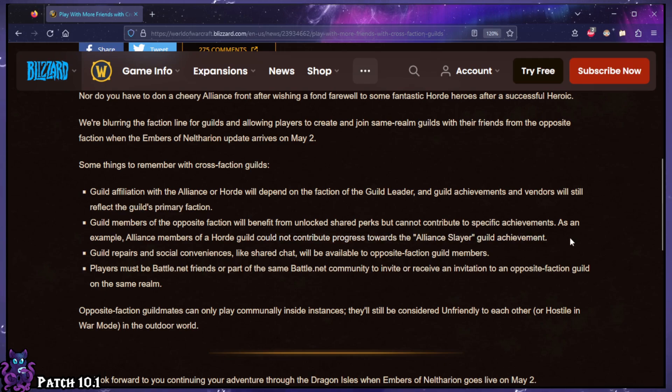As an example, Alliance members of a Horde guild could not contribute progress towards the Alliance Slayer guild achievement. That's fair — sounds reasonable. Guild repairs and social conveniences like shared chat will be available to opposite faction guild members.